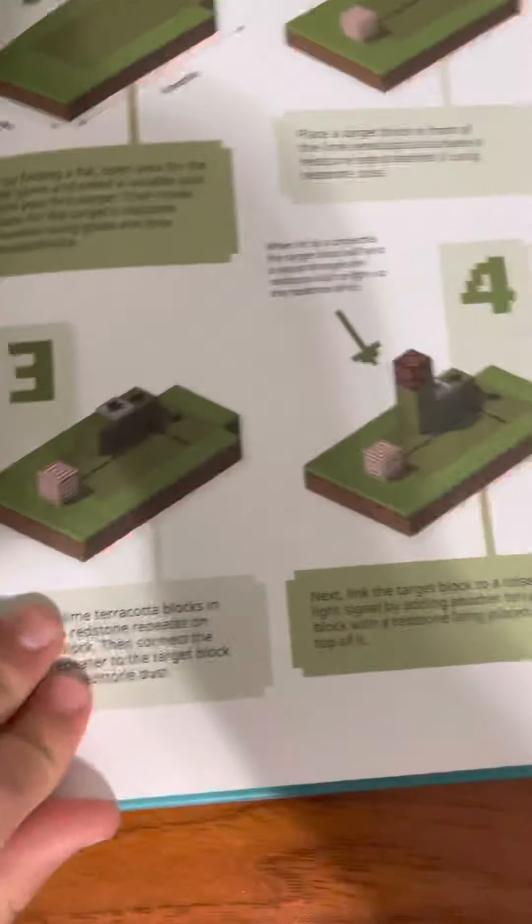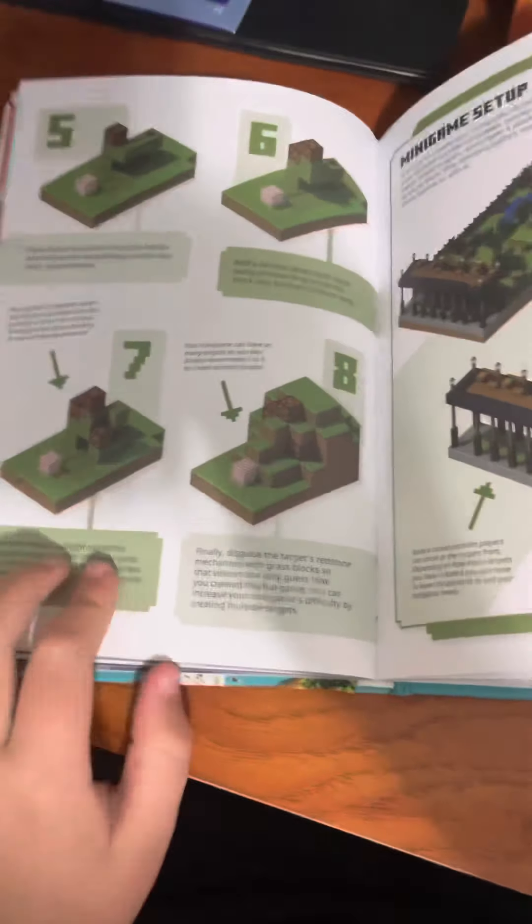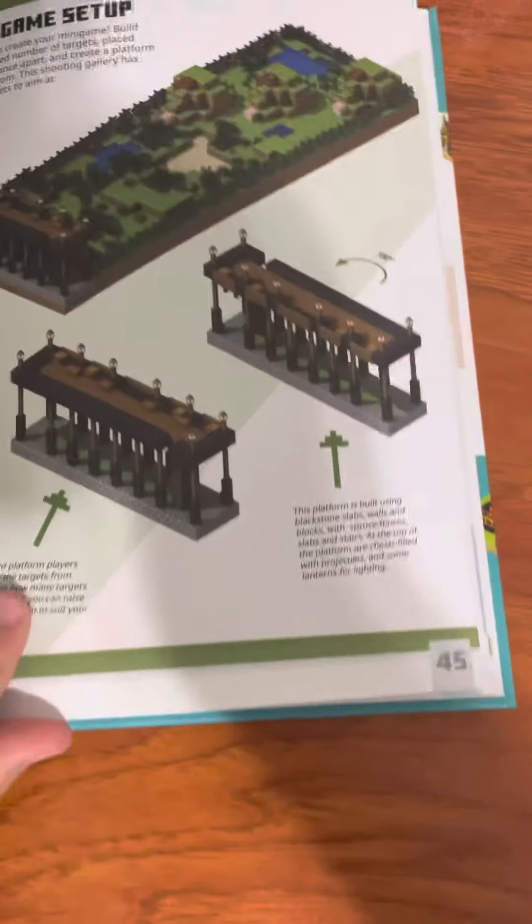This is like a shooting gallery, I think. And then this is a mini game setup if you want to do a mini game with your friends. And then here's a Halloween maze — here's the angles and stuff.